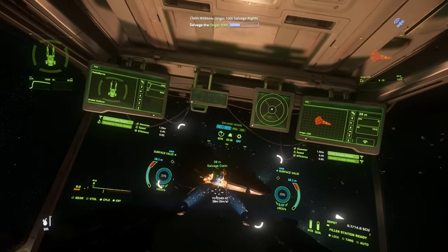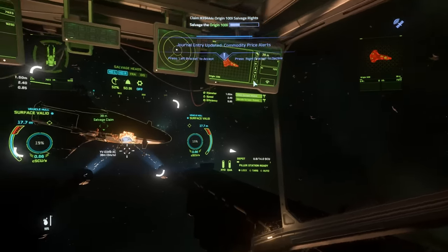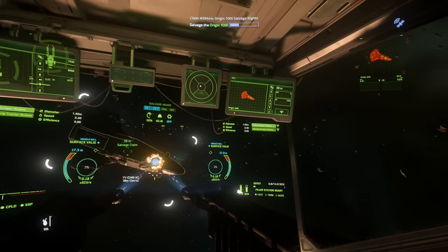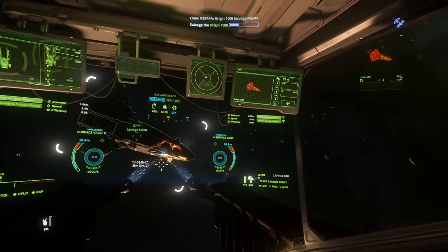As you can see from the lower right of the HUD, the filler station now has 14 SCU of capacity. You can now hold 14 SCU of salvage, so you don't need to keep getting up and going down.